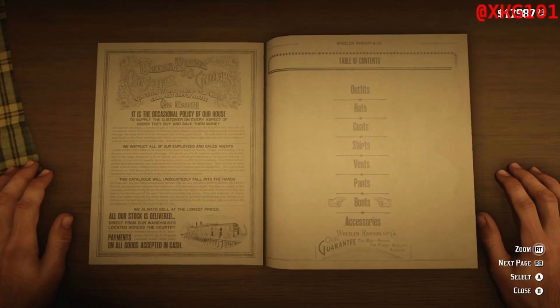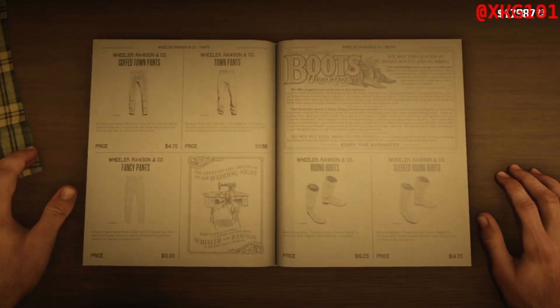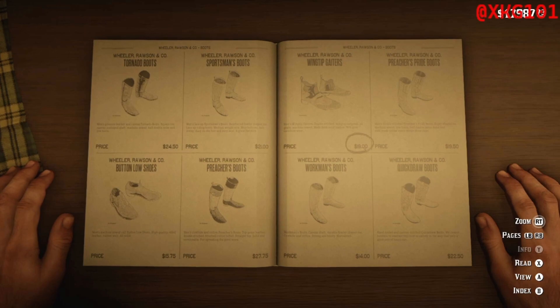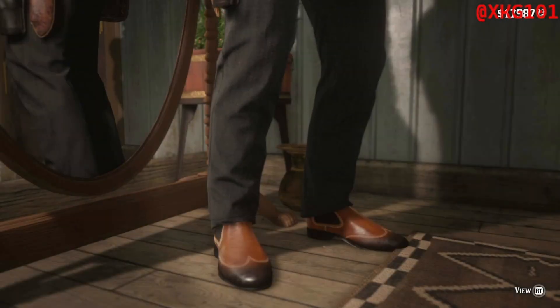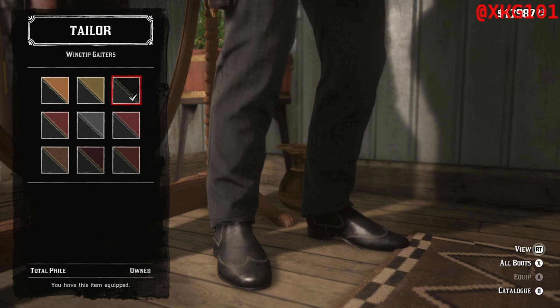Equip it. The next is the boots, so I'll just move the page. The wingtip gaiters — I think that's how you say it. I'm actually already wearing this as well, so I'll just equip that or buy it.